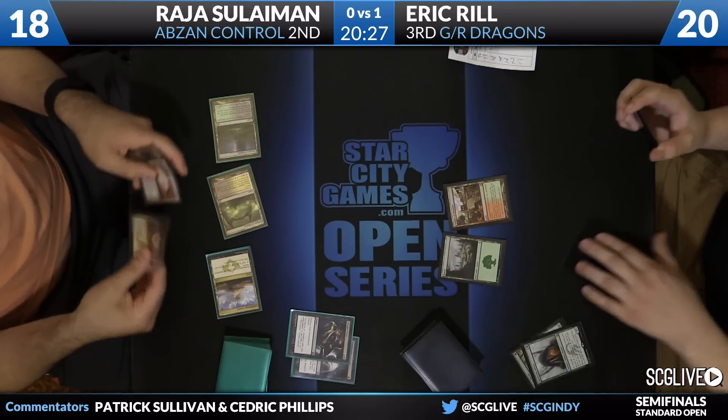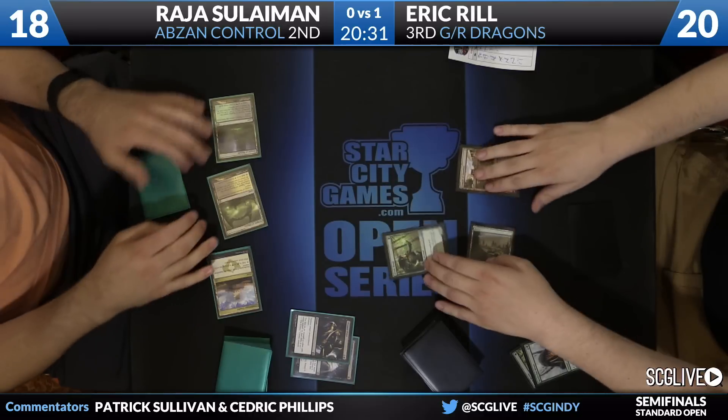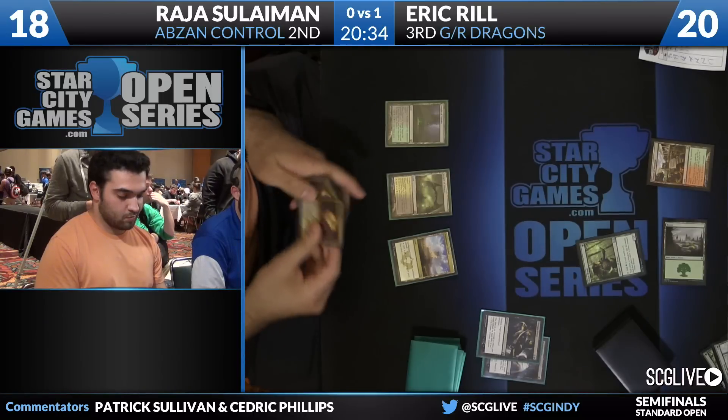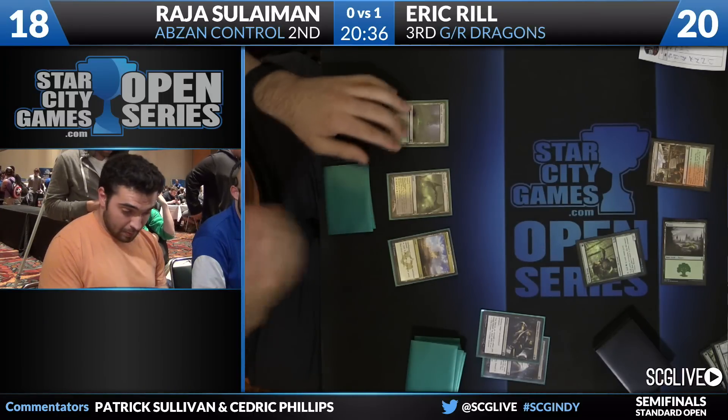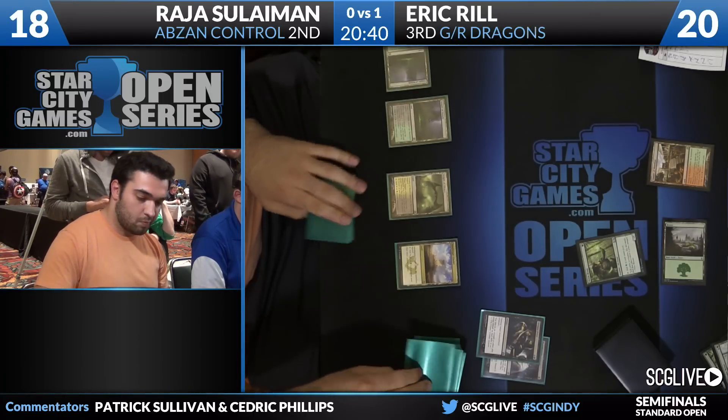Does Reel have... I don't think it was land number three. Elvish Mystic number two — pass the turn back. Sullivan's got a couple copies of Abzan Charm over there, and then Hostilities to clean up the board if it ever comes to that. Looks like he's going to start with the Temple of Maladie. I think it's going to come to that pretty soon.